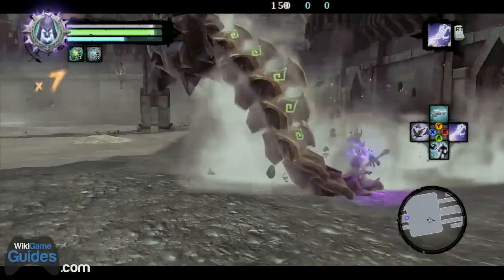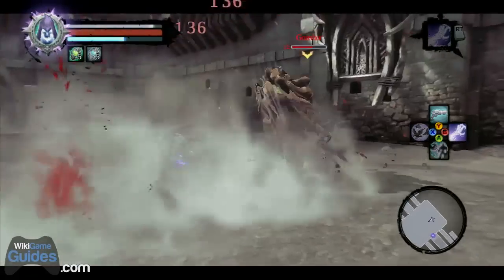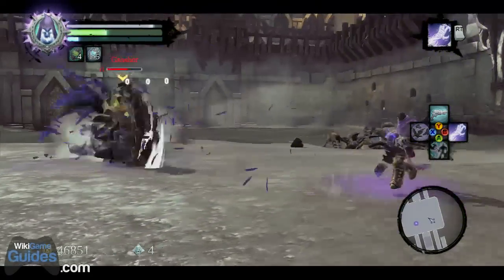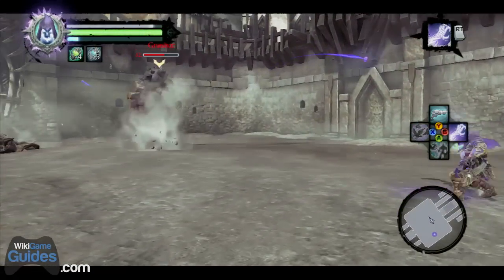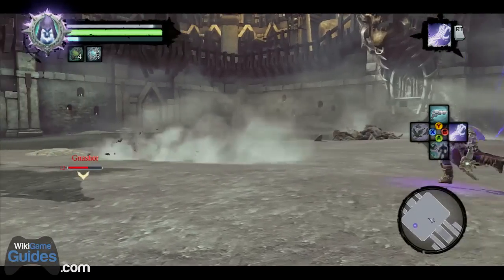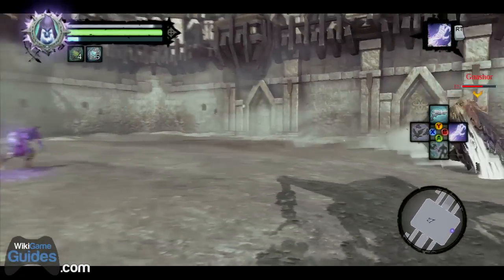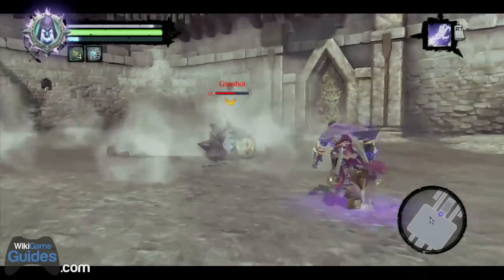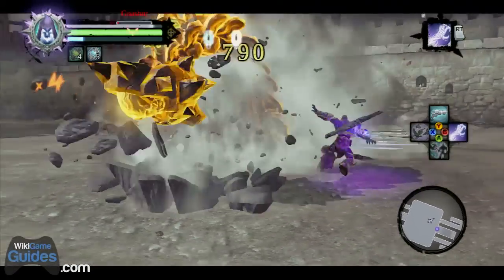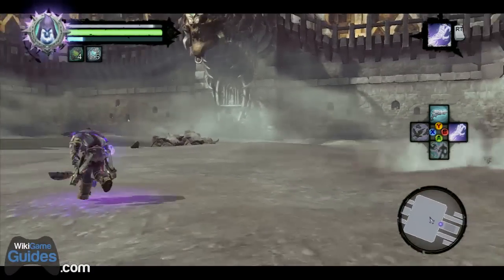Have the death grip equipped and ready to use at a moment's notice. During this part, he cannot actually damage you when he's under the ground, but when he pops up above the ground after you've done a little bit of damage to him and starts doing that wheel attack, he can do damage to you — and he actually does a good amount of damage. It should only take two or three death grips to knock him into his full form. Here we go.